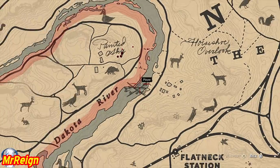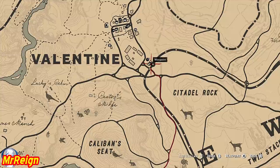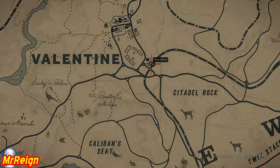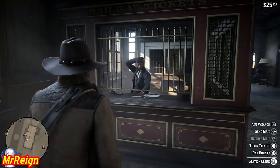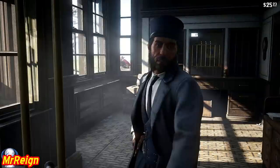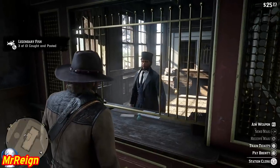Straight away, head to the closest post office. I realize this is a small fish but I'm just showing you the location of the closest one, which is quite easy to find. Once you're there, mail them off and you're good to go.